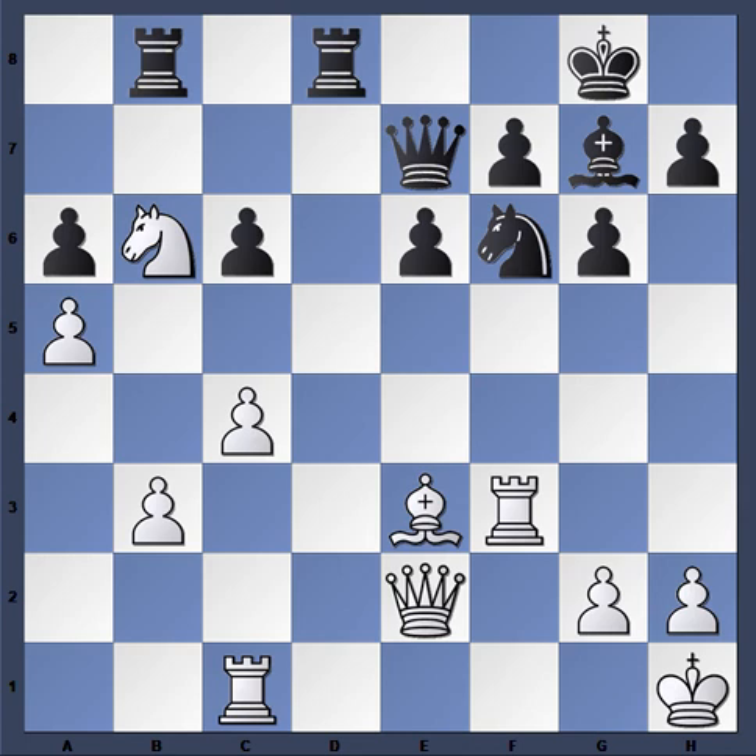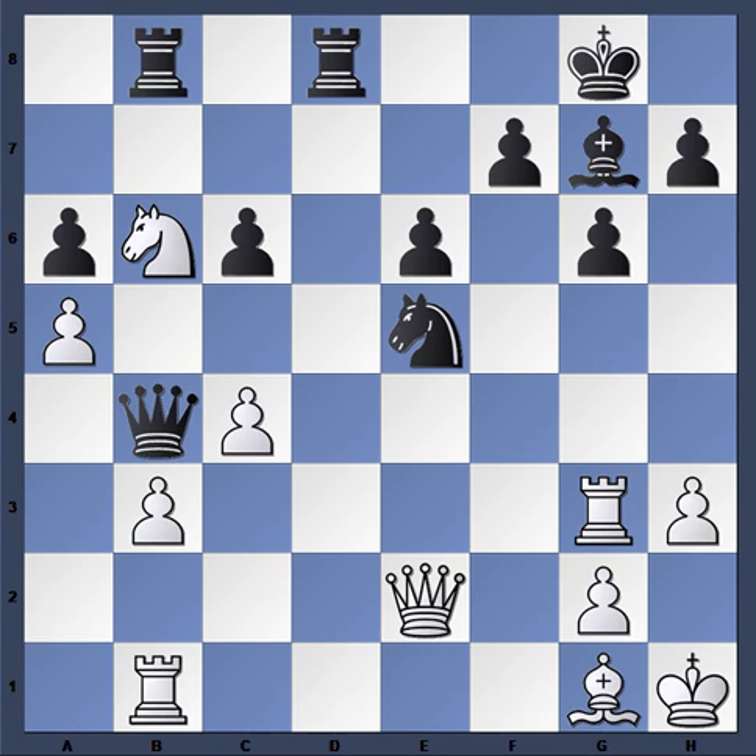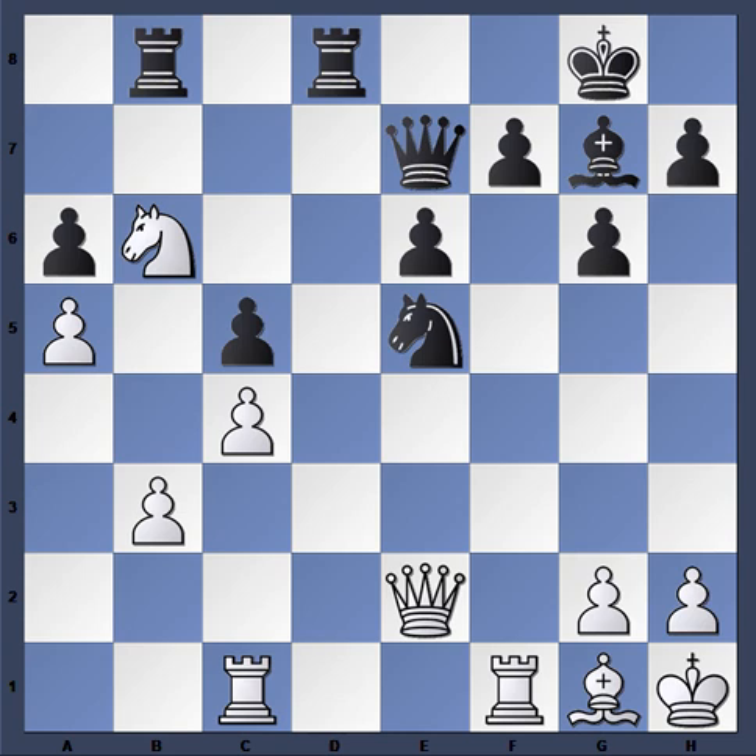So e takes f3, Rook takes f3 — Kamsky is just down the pawn. Now Knight g4, Bishop g1, and Knight e5. Kamsky plays Rook f1 and he's pretty much lost at this point with no compensation for the pawn whatsoever. If he tried to get aggressive with Rook g3, then just Queen a3, Rook b1, Queen b4, h3, and h5 is good enough. So Rook f1 was played, c5.